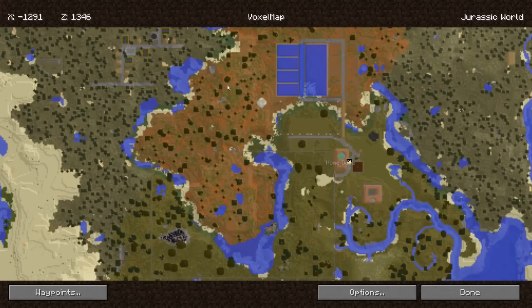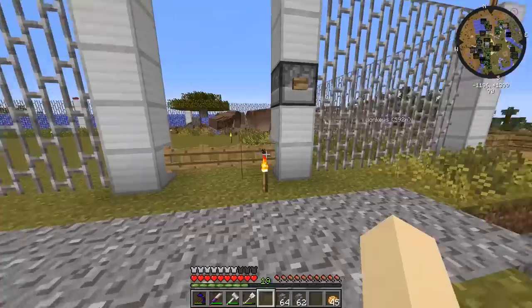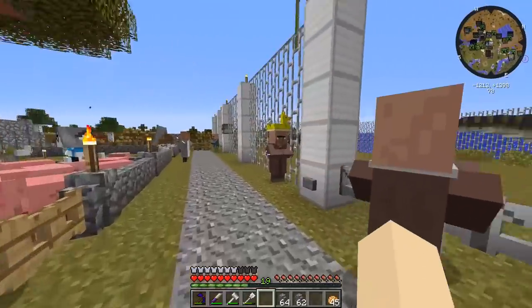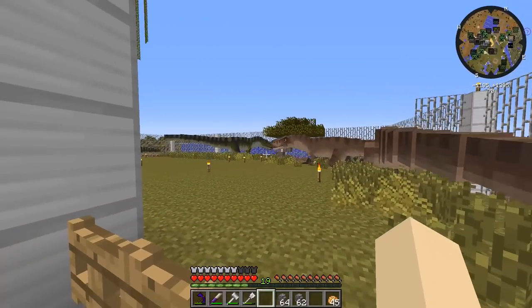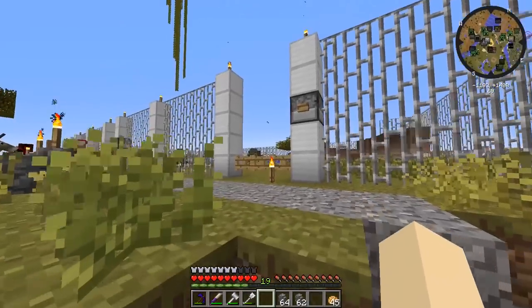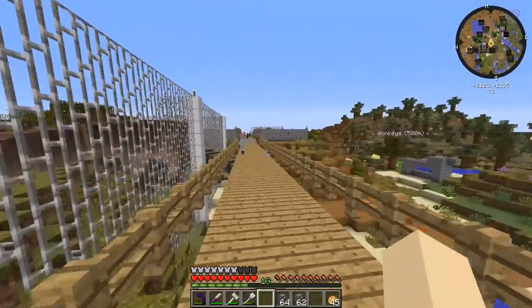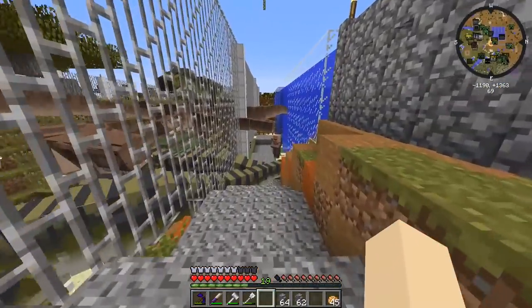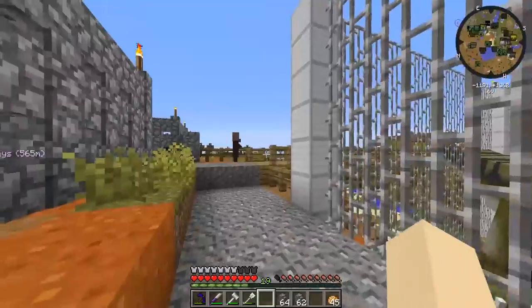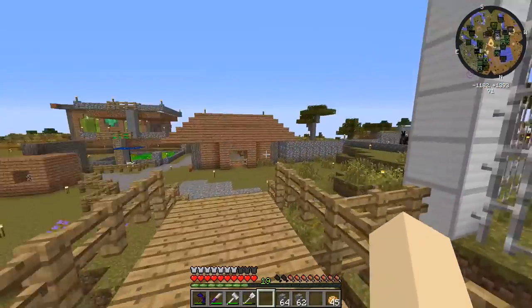Some commenters said I should level out the T-rex area rather than just building it and letting them roam in rough terrain. I don't think they're stuck — they can walk up anytime — but they might be down at the bottom because of the villagers or fish attracting them. Still haven't murdered those cows though, which is weird.